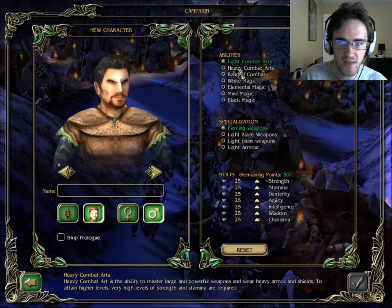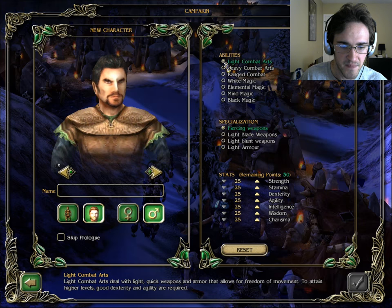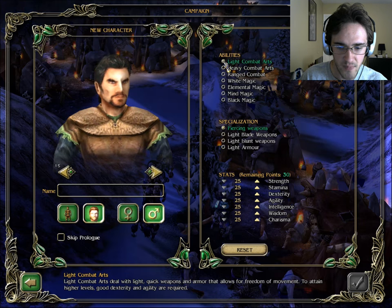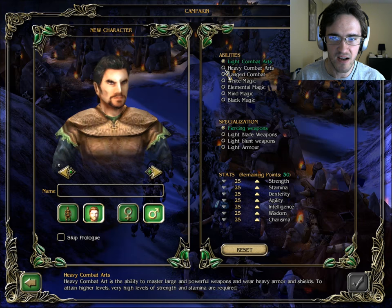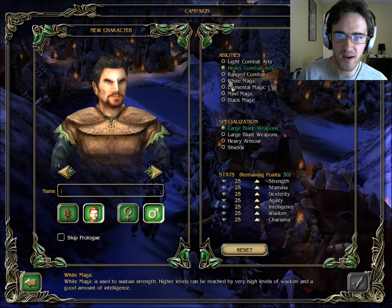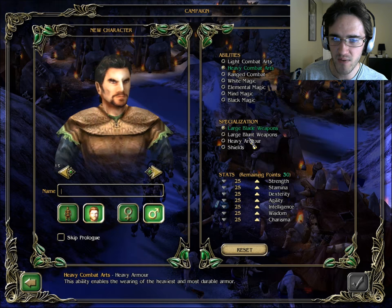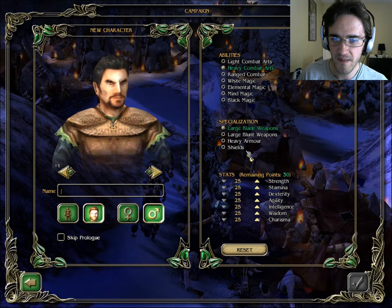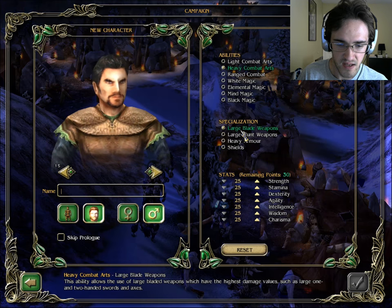Let's go with heavy combat arts on this one. Actually, I'm a light combat arts kind of guy. I never pick tanks in games like this, and all my friends always think I should for some reason, but I'm just not a tank type of person. Large blunt weapons, heavy armor, shields. The ability to use large blade weapons gives the highest damage value. Blunt weapons include one and two handed hammers, clubs or stabs.